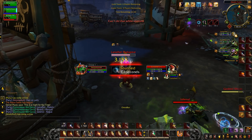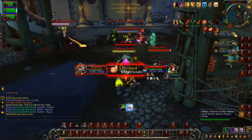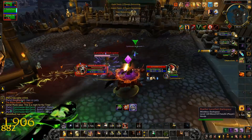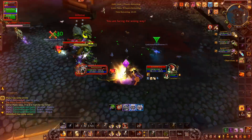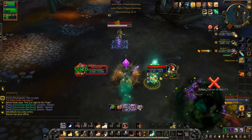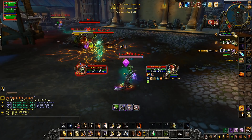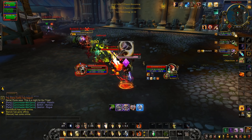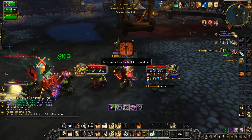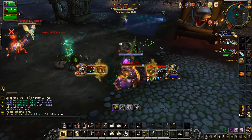I chose this first clip because it really highlights a lot of the strengths of the Protection Paladin. One mistake: I was tunneling a bit — I didn't notice the Paladin BoP the Warlock, and I could have easily clipped that Warlock with the Blood Elf racial and dispelled it, likely locking down the Warlock's burst without burning as many cooldowns. Other than that it's a great game. The enemy Paladin switched to Avenging Crusader, so I went for the Warlock to slow down incoming damage.